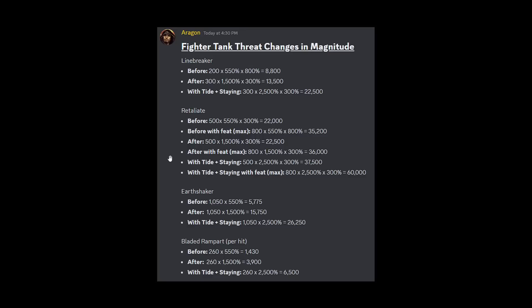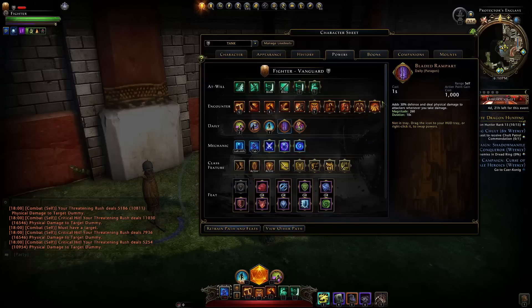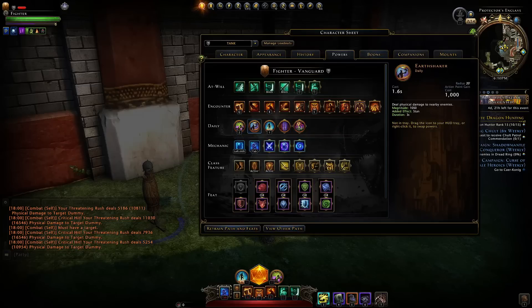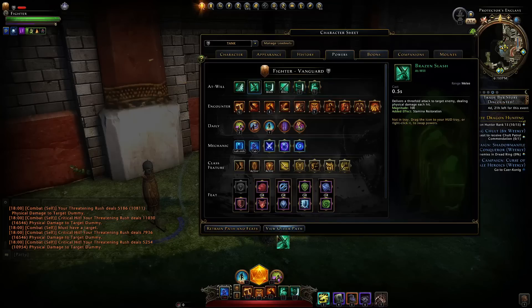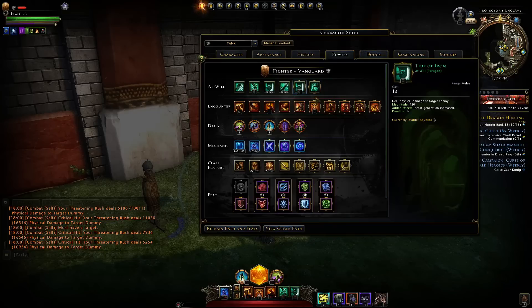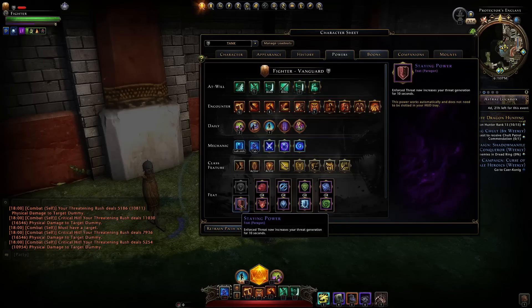Plus your daily and a Manticore Bite — and it's sorted, because Manticore Bite is also going to have about three times more threat than before. For Earthshaker versus Bladed Rampart: you would need four hits of Bladed Rampart to equal Earthshaker, so if you have a damage-over-time effect on you, Bladed Rampart will often generate more threat. It'll depend on the fight. With these changes, you'll basically want to use Tide of Iron as your at-will, then Brazen Slash — you generally won't need the extra threat from Threatening Rush anymore. You're better off with the stamina regen and maintaining Tide of Iron every five seconds. You'll also want Enforced Threat with Staying Power.